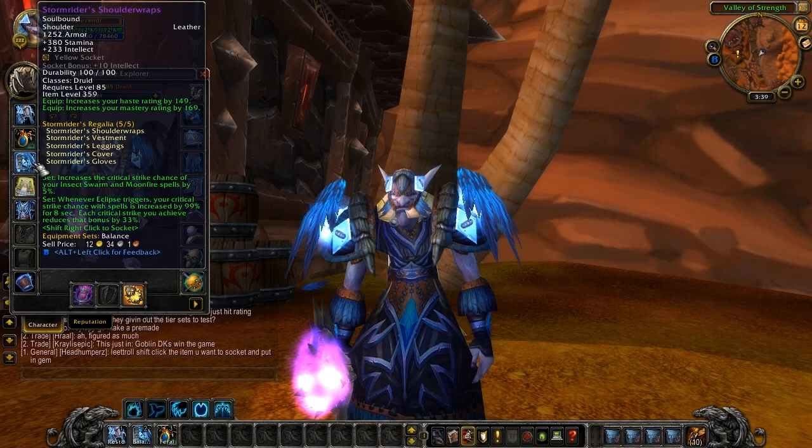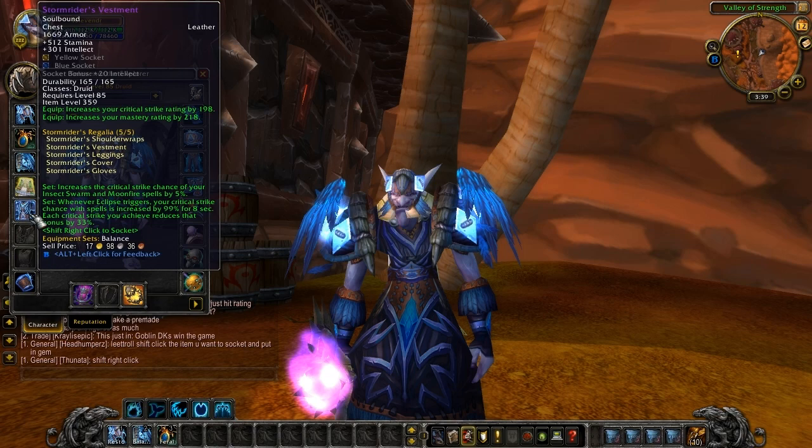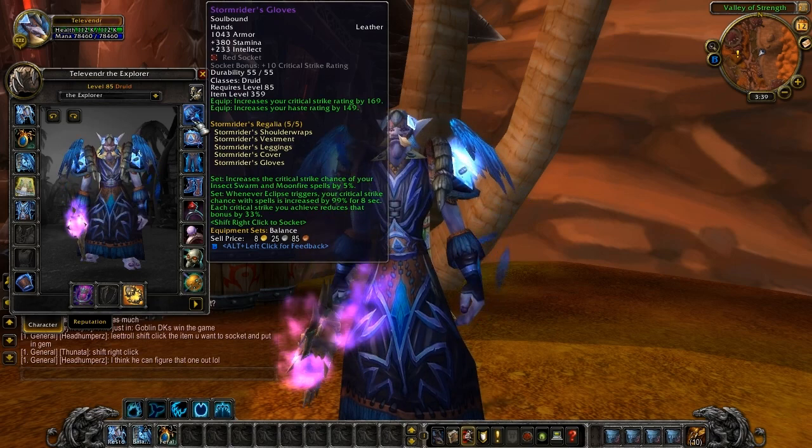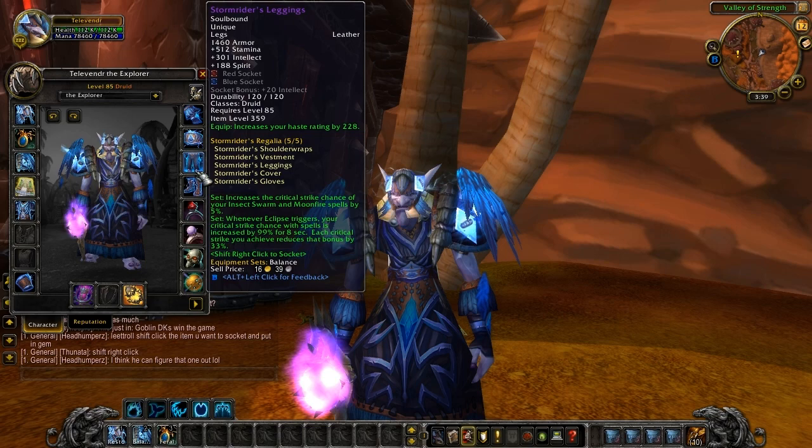On the shoulder wraps: 380 stamina, 233 intellect, and a yellow socket with a plus 10. 149 haste and 169 mastery. Stormrider's Vestment: 512 stamina, 301 intellect, a yellow and a blue with plus 20 intellect bonus. Increases your critical strike rating by 198 and your mastery by 218. Stormrider's Gloves: 380 stamina, 233 intellect, a red socket with plus 10 critical strike rating bonus. 169 crit and 149 haste. And we've got the leggings: 512 stamina, 301 intellect, and 188 spirit, a red socket with a blue, and a plus 20 intellect bonus with 228 haste rating.